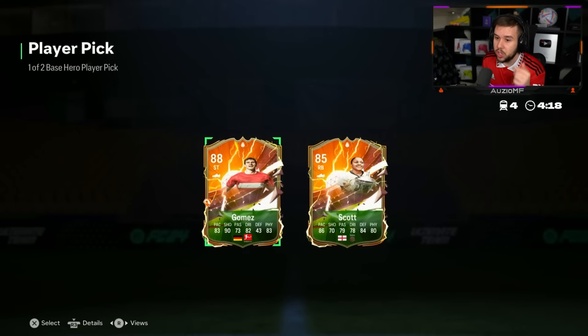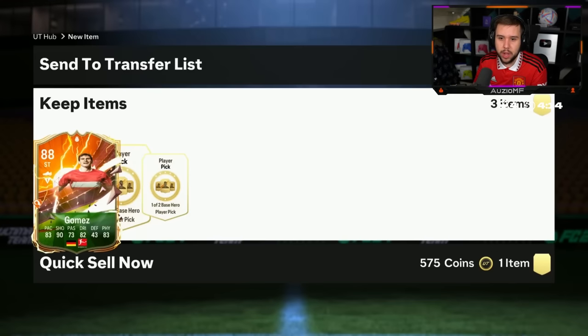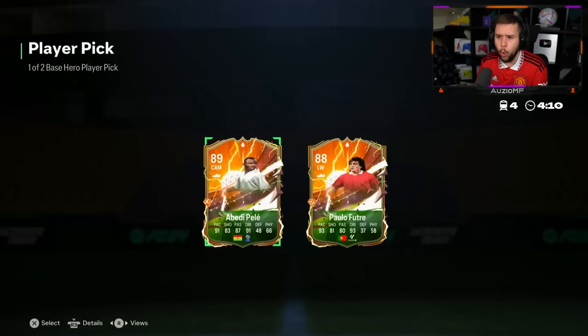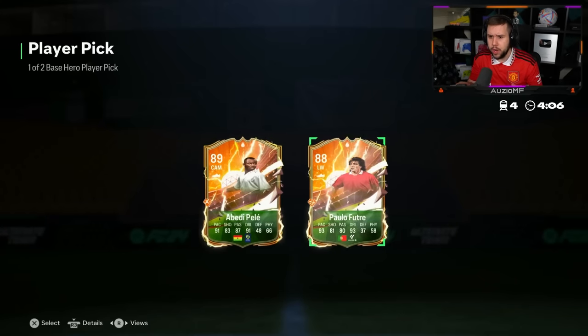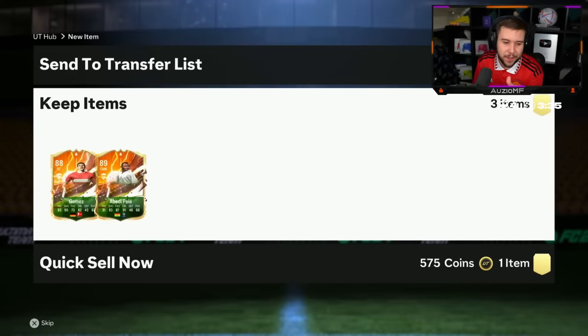Let's hope to hear our player picks — Gomez, Scott — go for the right fodder. Yeah I would go for Gomez as well. Second one — anything decent? Oh now that's a player pick and a half! Paolo Futre or a better Pelle. He's gonna go for better Pelle. Let's hope for something good out of the last one as well.